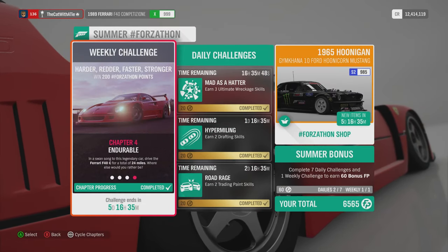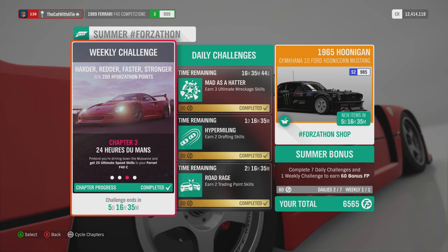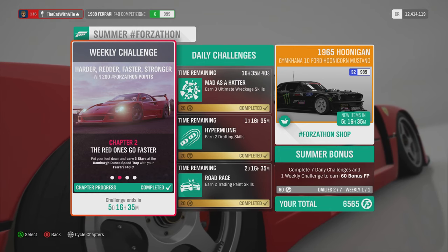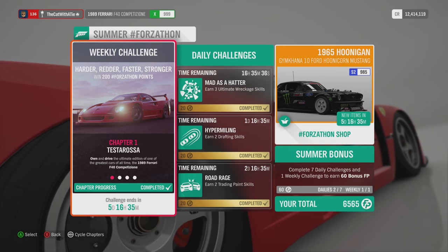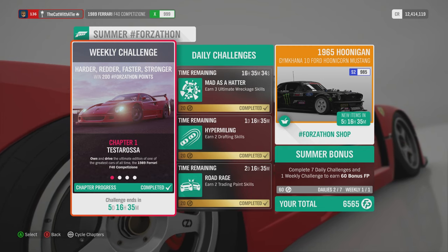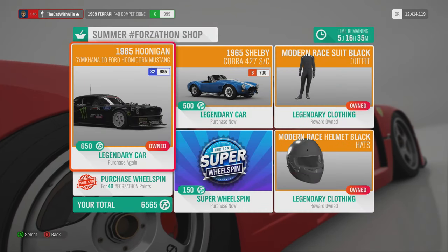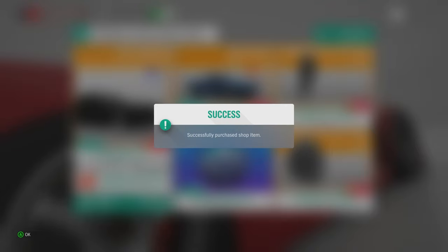Harder, faster and stronger. Driving 24 miles, doing 25 ultimate speed skills, five stars - no, three stars on the speed trap at the castle, and own and drive the F40 C. So now we can buy the Shelby. And there go all my points. Hurray.